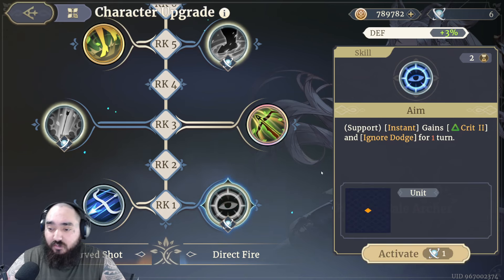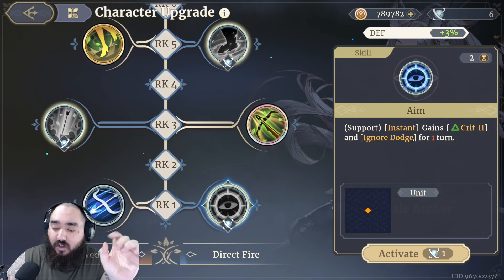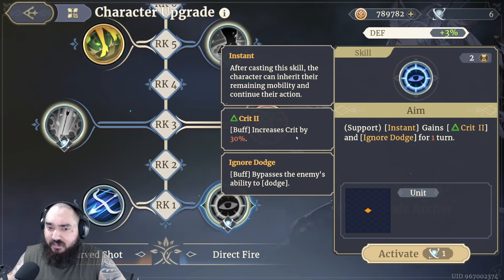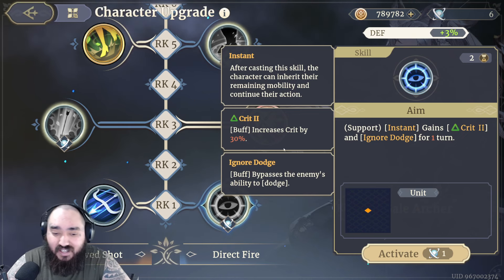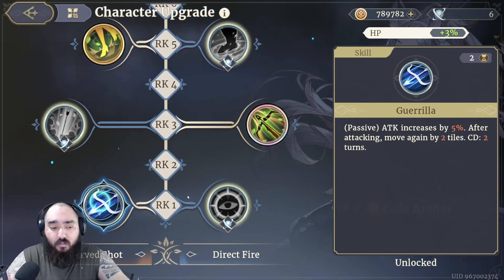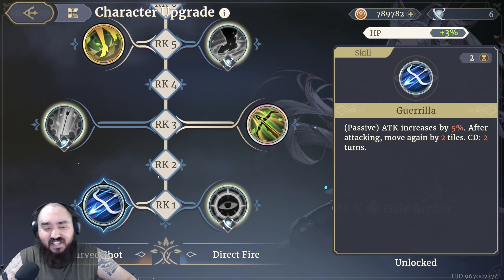Her other Rank 1 skill is Aim, which is an instant skill that gives her Crit 2 and Ignore Dodge for 1 turn. When you see just 'Crit,' that refers to Crit Rate — Crit Damage is called Crit Damage separately. So this increases your Crit Rate by 30% and ignores Dodge on the enemy. It's a pretty good skill, but I personally prefer Guerrilla because I like the extra mobility.